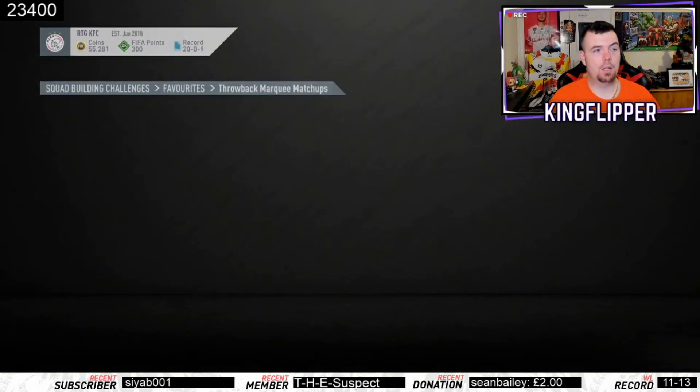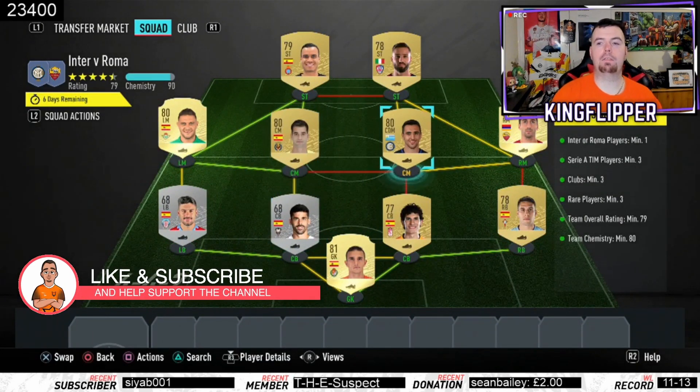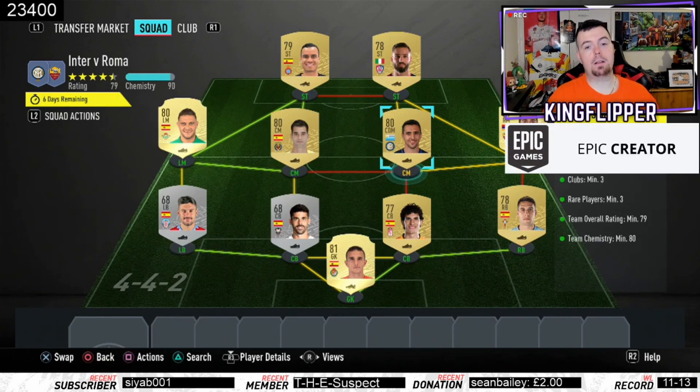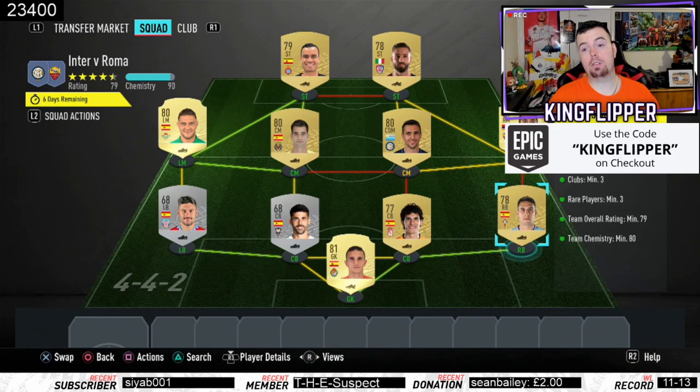Inter versus Roma — requirements: you need one Inter or Roma player. I have Vicino; there are quite a few choices all around the same price. Serie A players minimum of three — bang on three. Clubs minimum of three — I've got 11 different clubs. Rare players minimum of three — bang on three. Team overall 79 — bang on 79. Team chemistry of 80, we're on 90 with no position changes or loyalty. I've gone Spanish league one, Spanish league two, and Italian league.